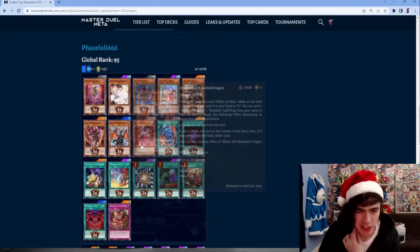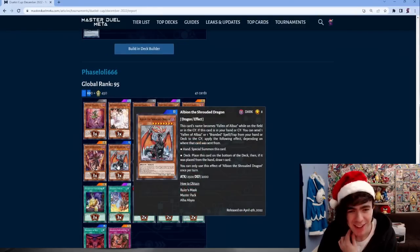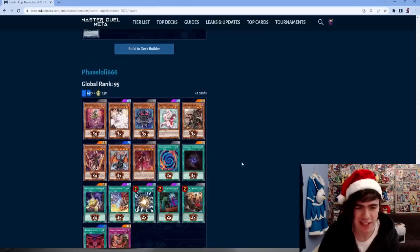We've got a Branded Despia sticking to nearly 40 cards - pretty rare to see a 40-card Branded Despia these days. Running a Counter Dragon card and a Branded Trap card, fairly simple list. Most aren't actually playing three copies of Frightfur; most only play two. Surprisingly, he's running three copies of Albion, which I'm not a huge fan of.